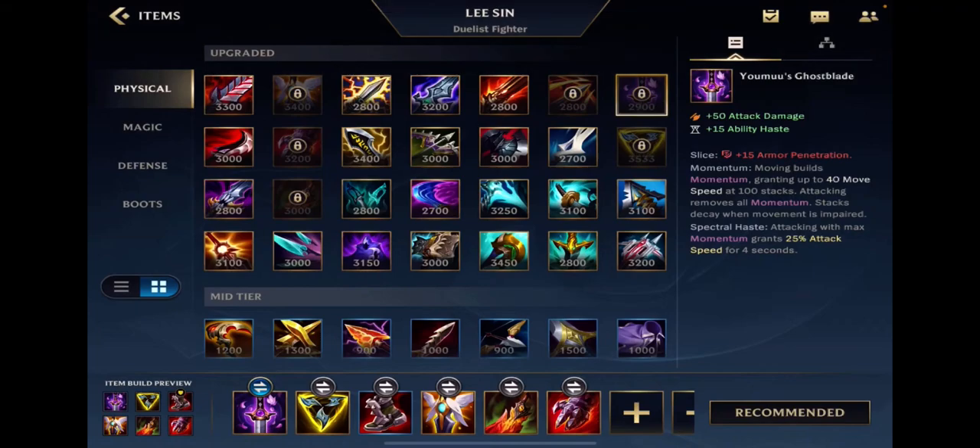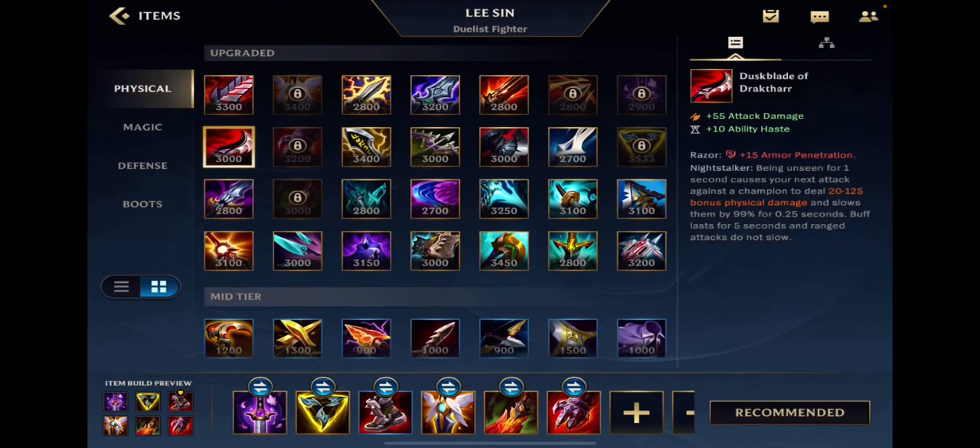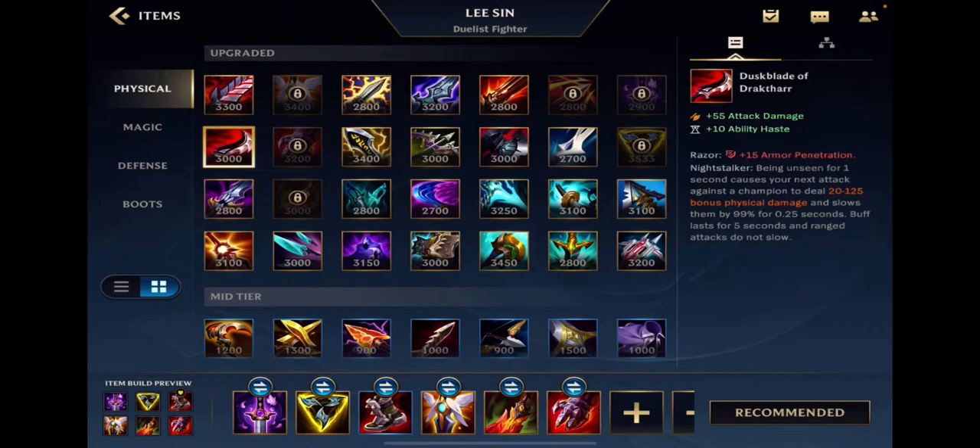Yomuu's means: I'm ahead, going offensive, I'm going to carry. If I did bad early, I build Black Cleaver instead — it'll help my end goal better. Duskblade is super easy — you should only build it on champions that can go invisible and are AD. That's it. Sterak's Gage is another simple item — you build it on bruisers primarily when you need a little extra health, tankiness, but still gain damage.